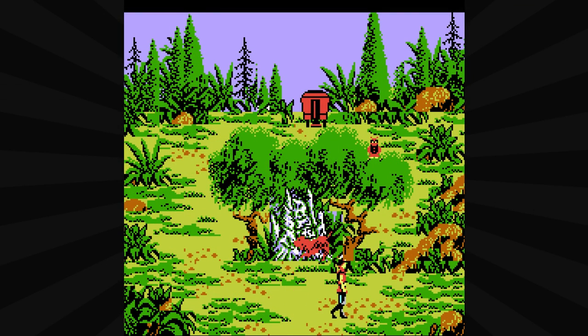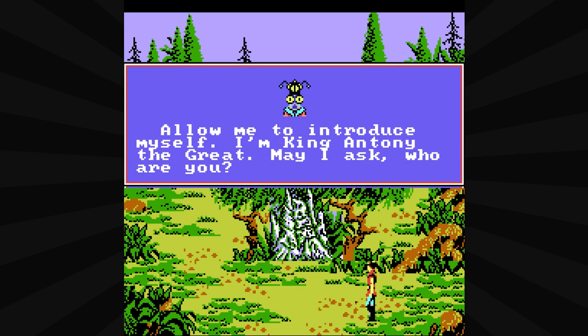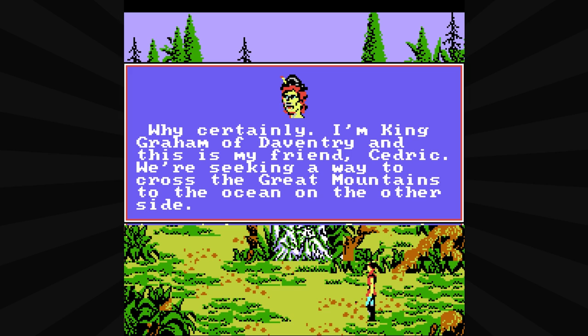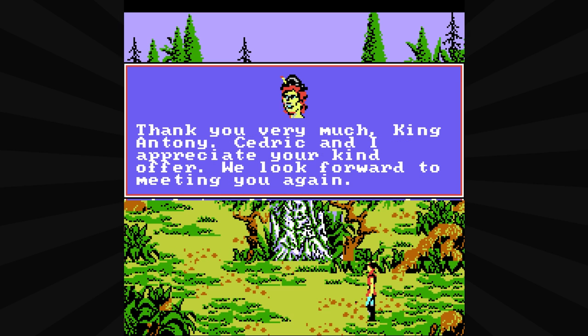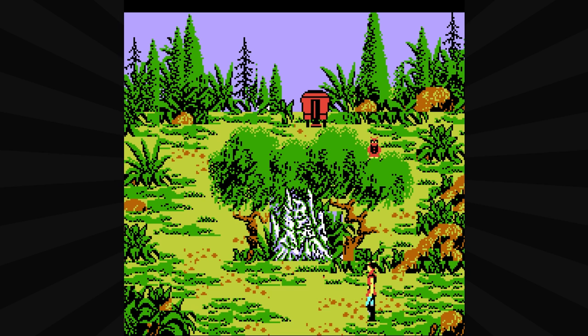Normally you could use any one that you wanted, but I guess they figured the stick was the only way to go. Here boy — eventually. Here comes one single ant to come out to meet me. Unprotected. You're king — I could squish you. 'Allow me to introduce myself. I'm King Hansney the crate. Who are you?' 'I'm King Graham of Daventry, and this is my friend Cedric. We're seeking a way to cross the mountains to the other side of the ocean.' And there he goes. We'll see him again.